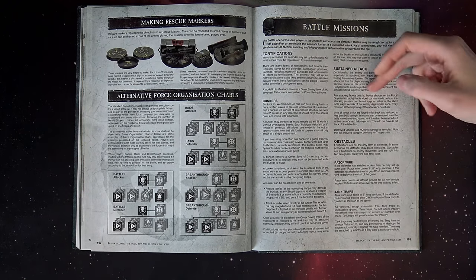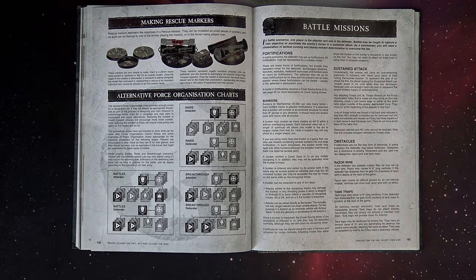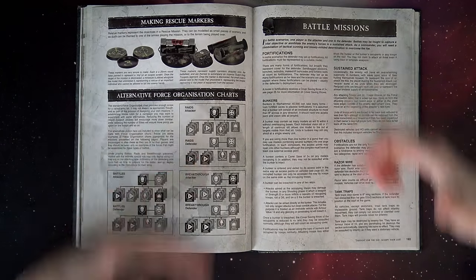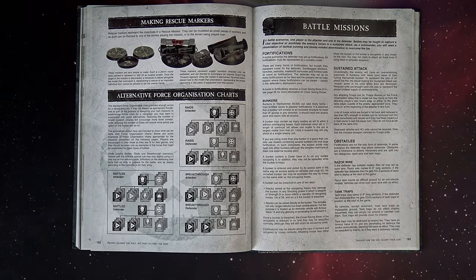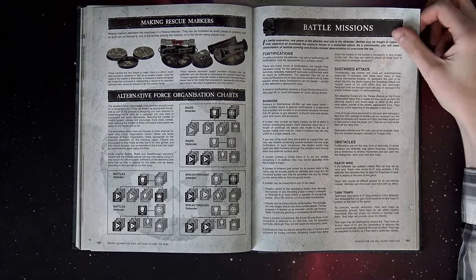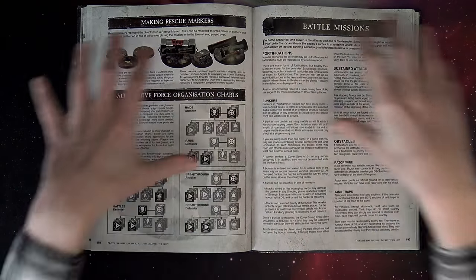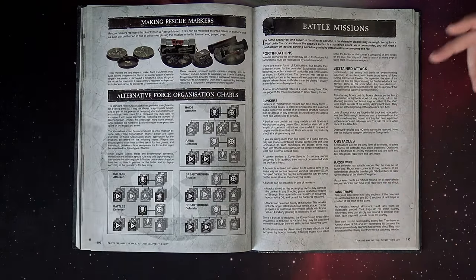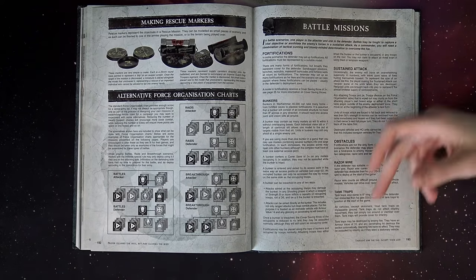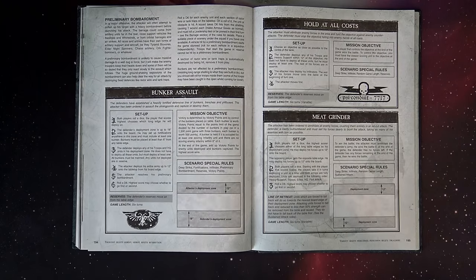Then they had different special rules. Sustained attack was usually from the meat grinder scenario, where basically if you lost all of the models in a troop choice, they would come back on at the edge of the board and work their way back up. A clever player would make sure they didn't kill all the models in one squad so that the opponent wouldn't get to recycle it. They also had obstacles like razor wire, which counted as difficult ground, and tank traps, which were impassable to vehicles and skimmers.